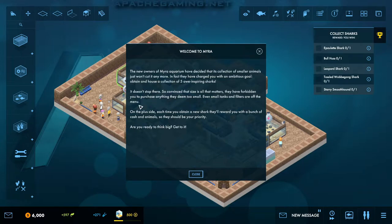Reading through the blurb on this: the new owners of Myra Aquarium have decided that its collection of smaller animals just won't cut it anymore. In fact, they have charged you with an ambitious goal — obtain and house a collection of five awe-inspiring sharks. So this is the shark level. It doesn't stop there. So convinced that size is all that matters, they have forbidden you to purchase anything they deem too small. Even small tanks and filters are off the menu. On the plus side, each time you obtain a new shark, they'll reward you with a bunch of cash and animals. So they should be your priority. Are you ready to think big? Get to it!